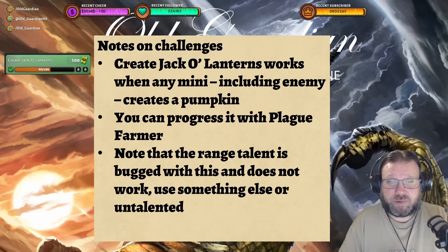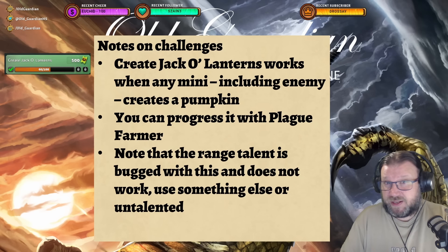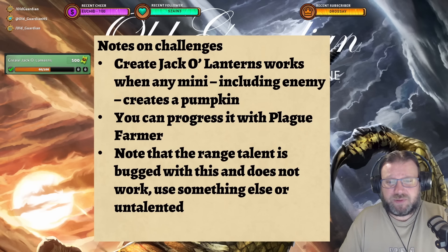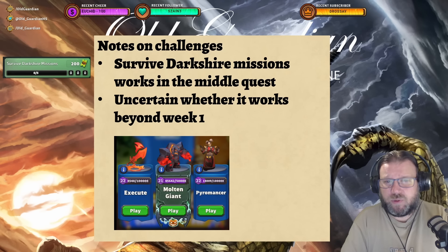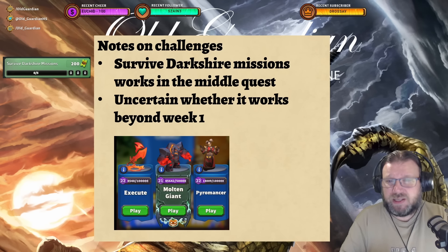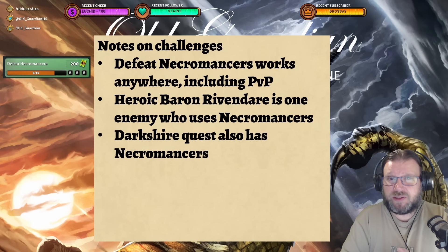There's a challenge called Create Jacko Lanterns — what does that even mean? It means that when any mini, including enemy minis, creates a pumpkin, you get progress. So if you put Plague Farmer into your deck, Plague Farmer throws pumpkins — those are the Jacko Lanterns — and that gives you progress with the quest. However, currently the Plague Farmer range talent is bugged with this quest, which means that if you have the range talent equipped, you're not getting any progress. But if you unequip the talent or use any other talent, your Plague Farmer is going to do fine.